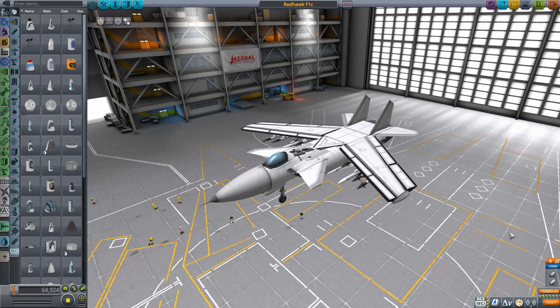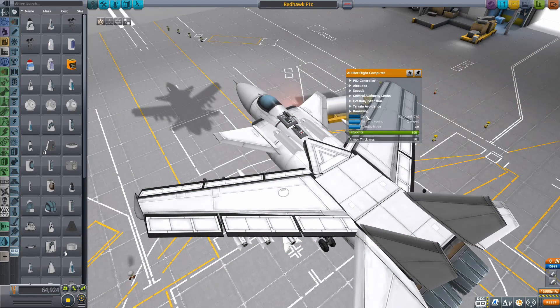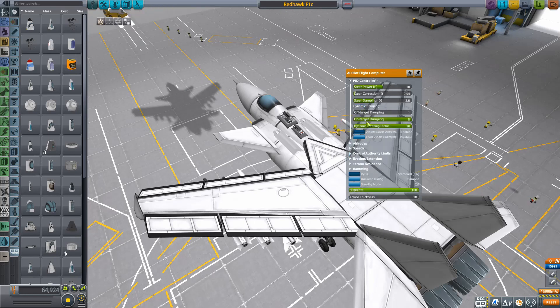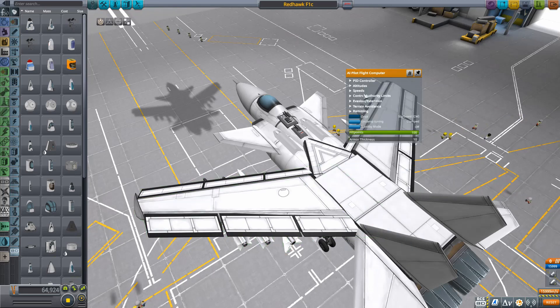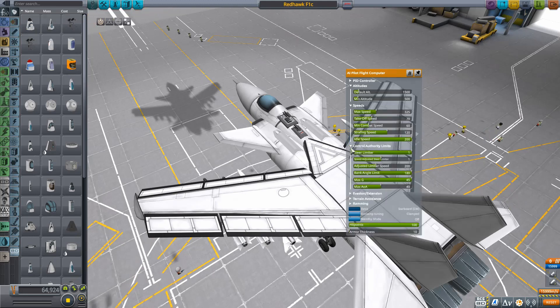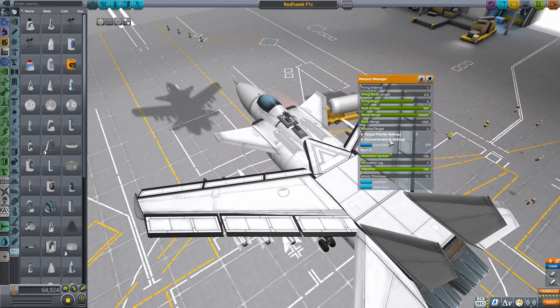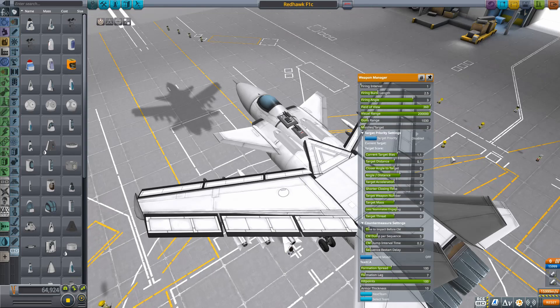Before we get to the fight we're inevitably ending today's video with, I want to take a look at some of the AI settings that have been added. They've been ramming even more stuff into this. If we look at the AI settings, there's just so much now — they're all separated into little categories. We've got the PID controller, which we did look at last time, with even more options there. There are plenty more options here to really fine-tune your strategies. Moving on to the Weapon Manager — there's lots more stuff here too: Target Priority Settings, which controls how your aircraft picks its target, lots of different weights, and countermeasure settings — all so you can really fine-tune your craft.